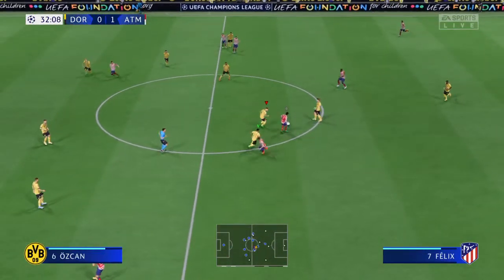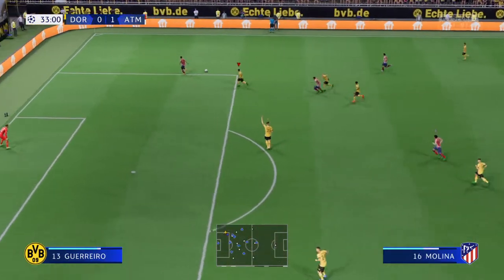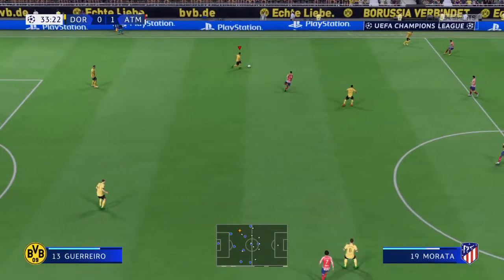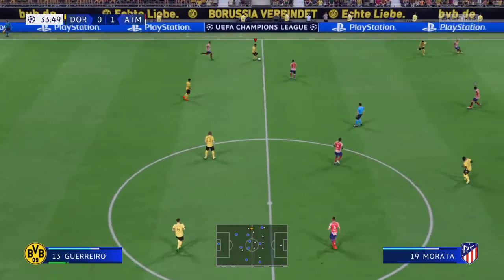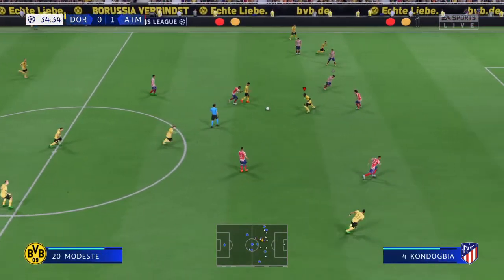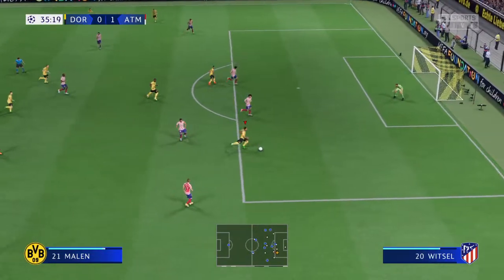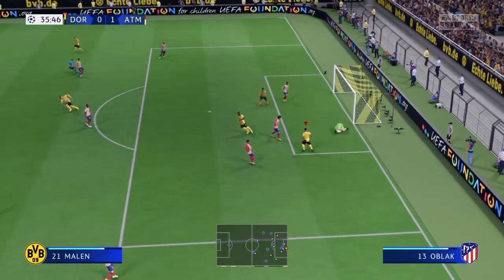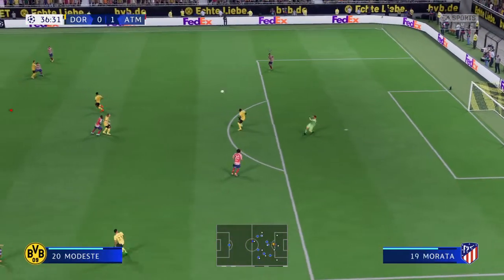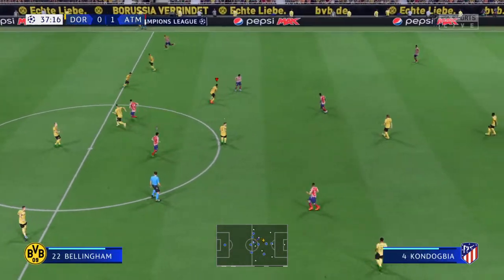Joao Felix. Morata — offside by the merest of margins. Bellingham — it's with Modeste. It's a good Dortmund move in the making; this could square the game, but the keeper has a say. And how important could that be in the grand scheme of things? That was a big chance — he really should have taken that. But let's give credit to the goalkeeper, it's a decent save.